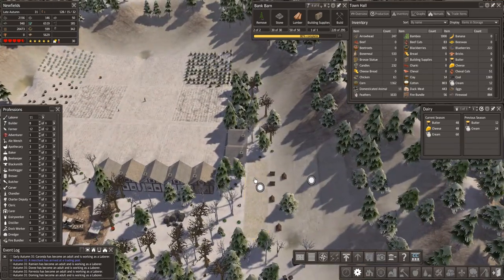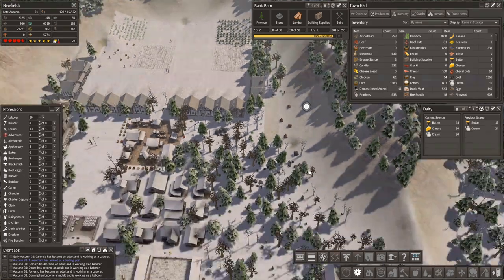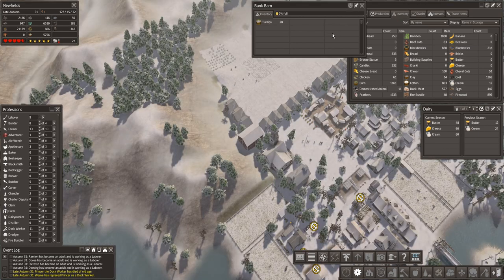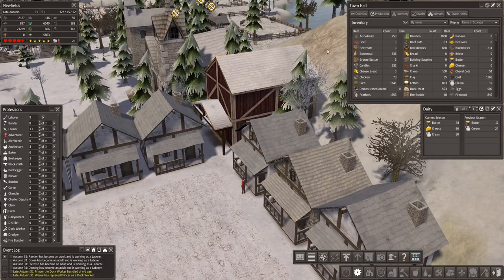Here we go — let's get this orchard going with chestnuts. There we go, with an extra person assigned. The bank barn's been done — let's have a look. Nice, excellent! People can take stuff in there and fill that up.